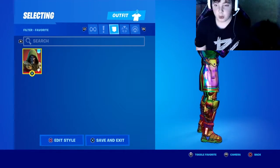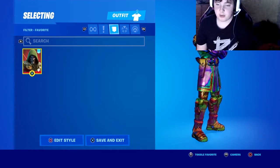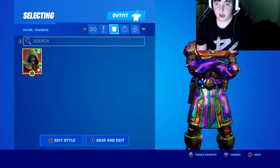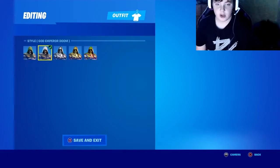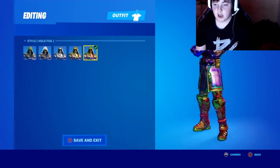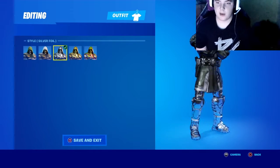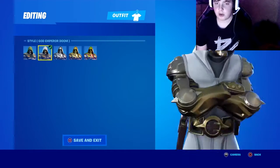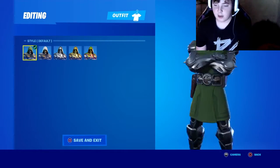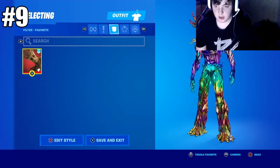First one we got Dr. Doom coming down in 10th place. Honestly I'm not a big fan of the bulky skins in general, so I put them down here at number 10. I do actually have all of the foils — I have the default, golden Doom, hollow foil, silver, and gold foils. Overall I generally do not like this skin.